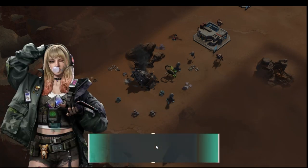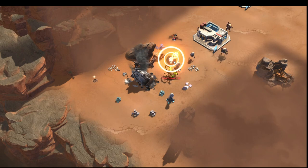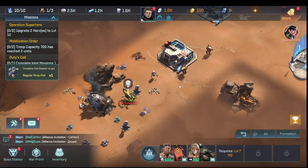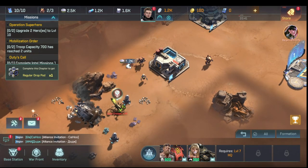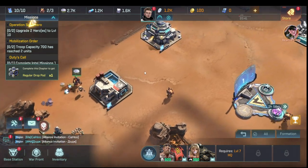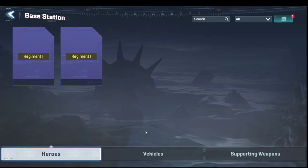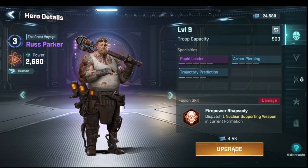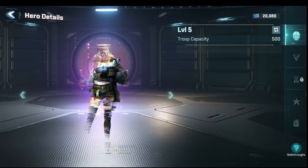The grod swarmed us. The game wants us to attack the scorpion but first wants us to upgrade two heroes to level ten. We go into Battle Stations, upgrade Russ Parker and Bonnie.